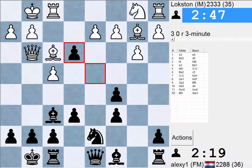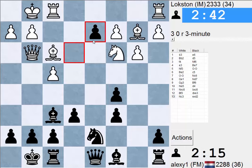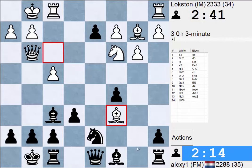If he takes on f6, then we can take with the Queen, and we're attacking his Rook. So I think we're winning a pawn here. Knight c3 — okay, let's take the next one.